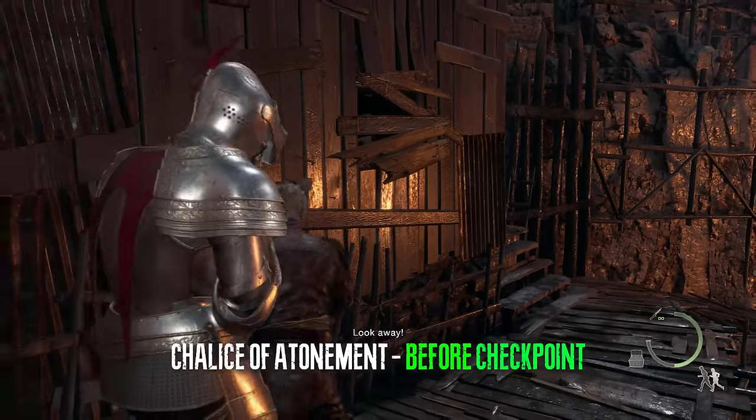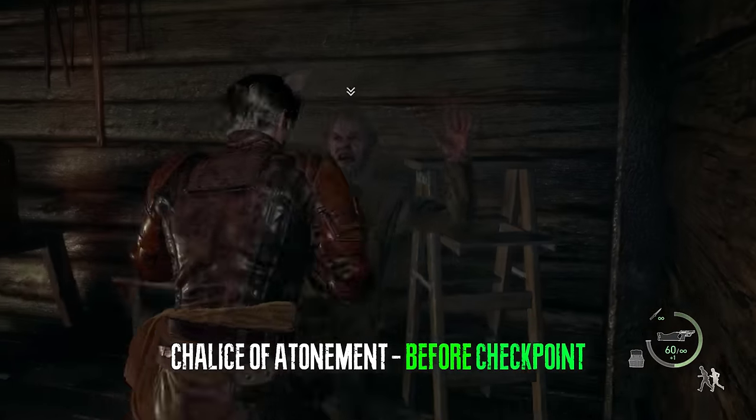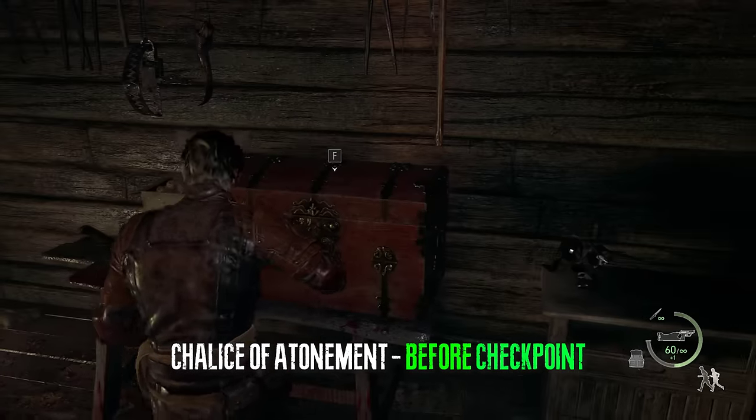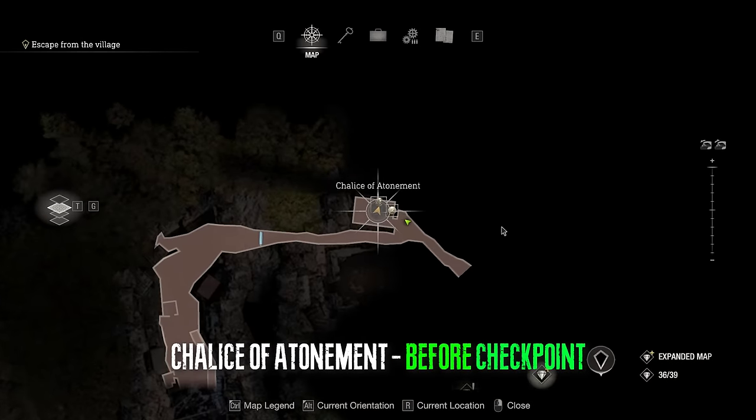To get the chalice of atonement, go inside this house. Before you go in you can throw a flashbang or a grenade, or just run in and kill this guy because he will try to grab you. Open the chest and you will get the chalice of atonement located right here.